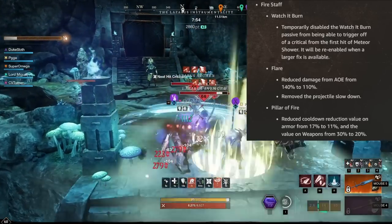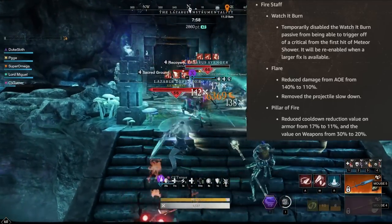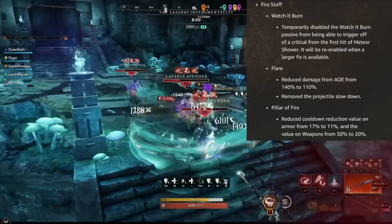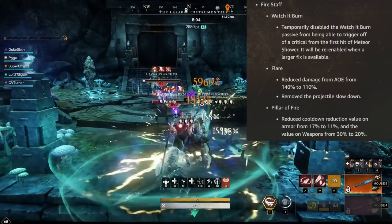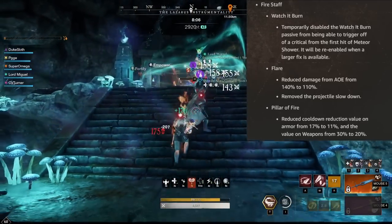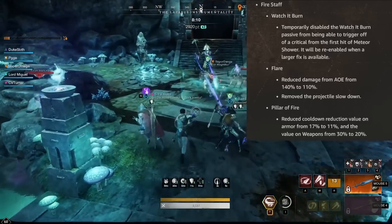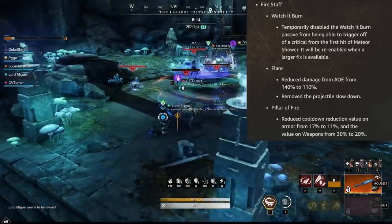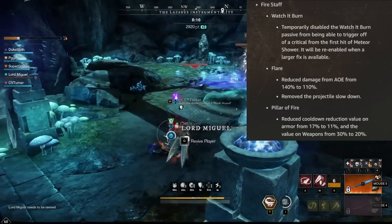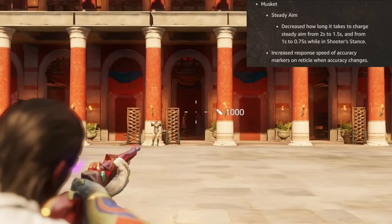You can still get very high cooldown reduction overall and still utilize Pillar of Fire effectively if you weave in some other attacks in between, as the game should probably be played. Generally speaking, a few nerfs to the Fire Staff here, but nothing that would take it out of play again in my opinion. It still has a lot of the new benefits and play styles — just some tweaks to bring it more in line with other weapons. The musket is getting a buff.